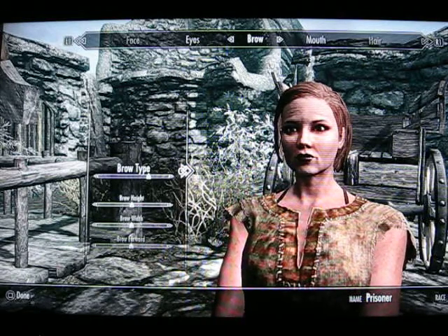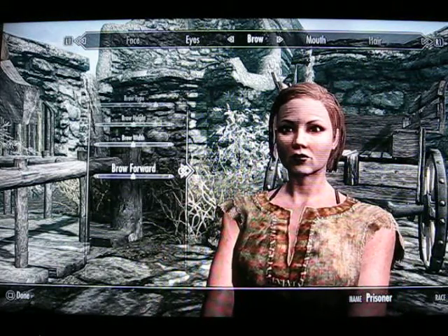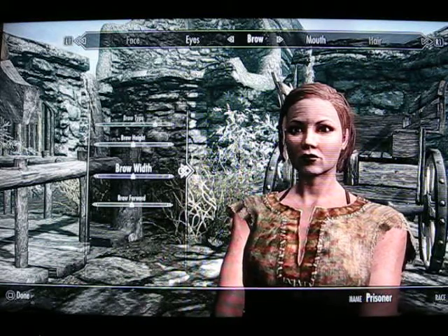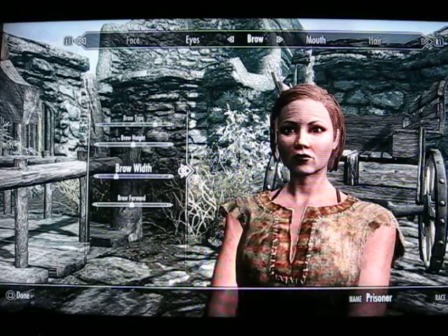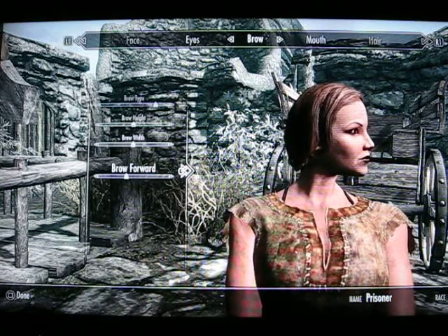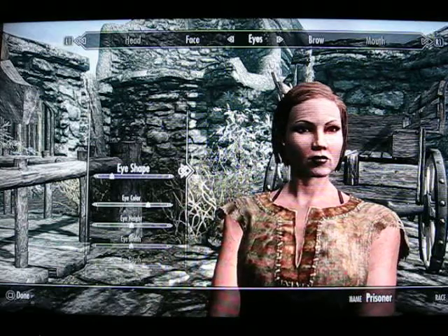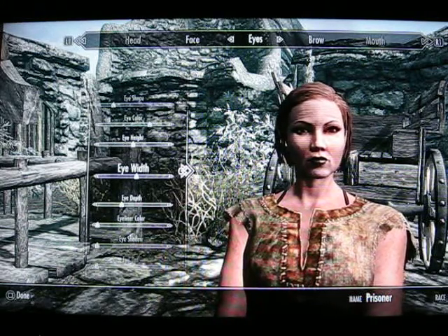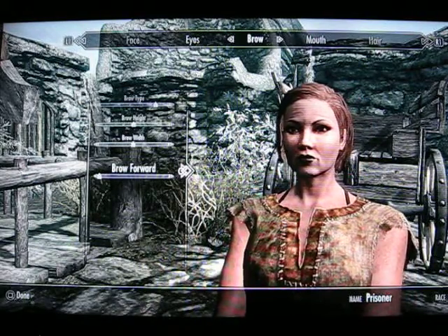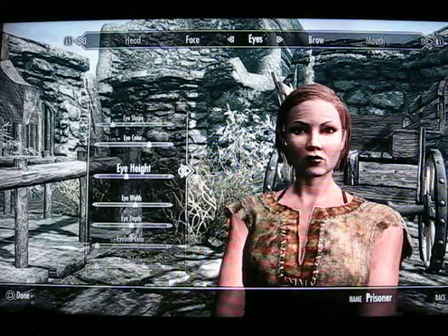Brow type. That'll probably work. Height isn't the only thing that adjusts the height — brow width will raise it slightly towards the center. As you narrow it, it will usually raise the brow somewhat. Brow forward: you can get rid of the Neanderthal look by moving it back some. Different eyes have different brow depths. Lydia's eyes, which I prefer, are the third from the left. If you want to make them a little bigger, adjust the width a little bit — and then the brow is much more pronounced. So go back and take some of the Neanderthal out of it, perhaps lower them one more notch. Nice wicked look there.